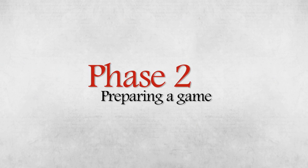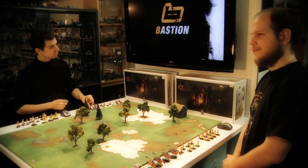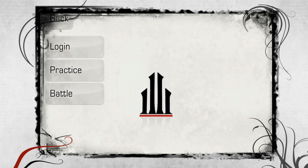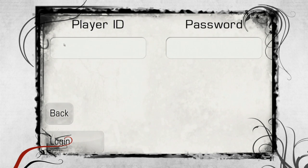Once the musters are created on the website, you can start playing the game by launching the software. When you log on to it, the player's musters are uploaded to your device, and at this point, an internet connection is no longer needed.